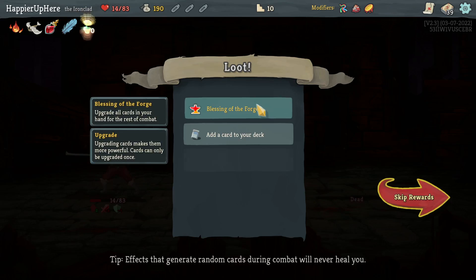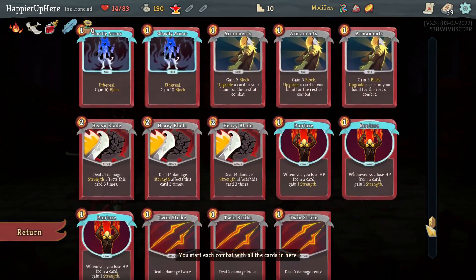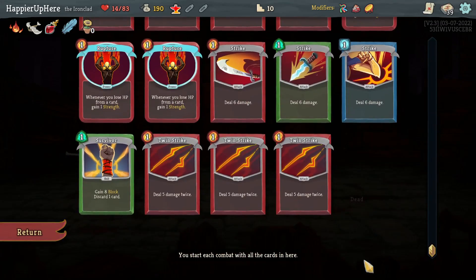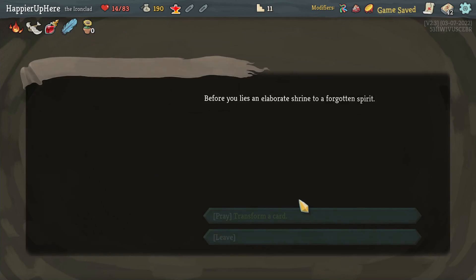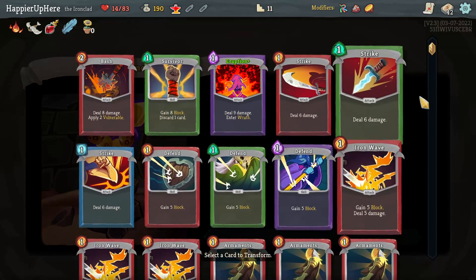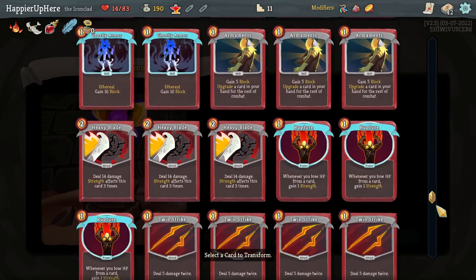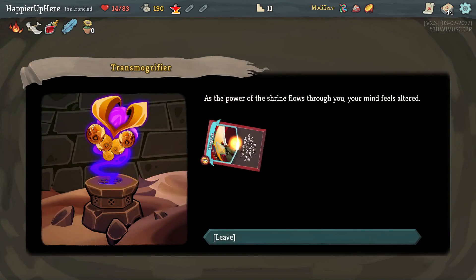Rough fight. Got Happy Flower — every three turns gain extra energy — as well as Blessing of the Forge. Let's go for the collector bonus on Twin Strike. I have a lot of cards and I'd benefit greatly from having strength but I just don't have any. Maybe Flex would have been a better choice. Transforming a card might give me a collector bonus — let's transform the Rupture. Got Rampage — that's a better Strike I guess; I can take it.